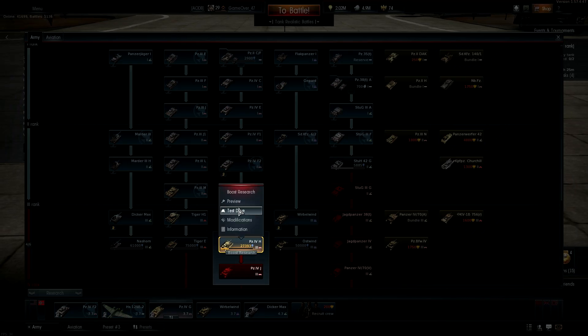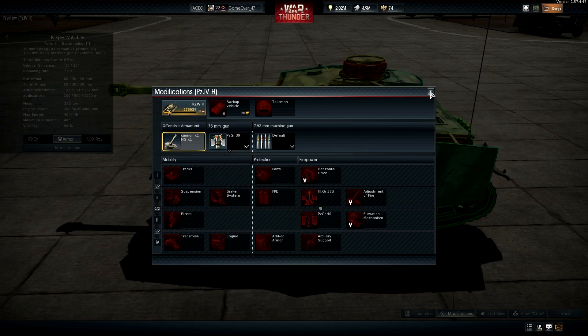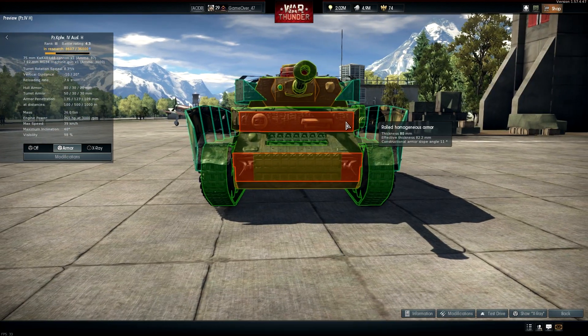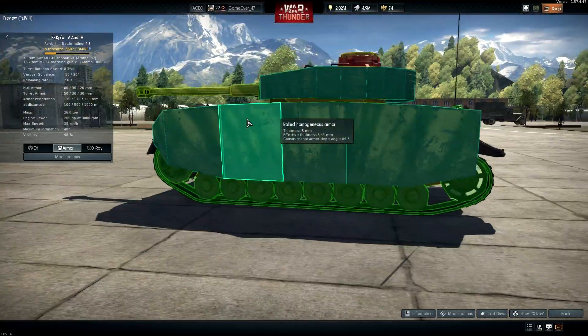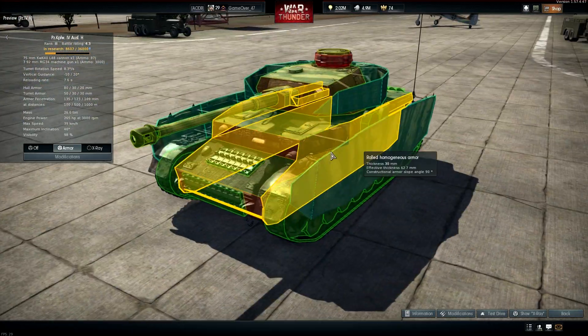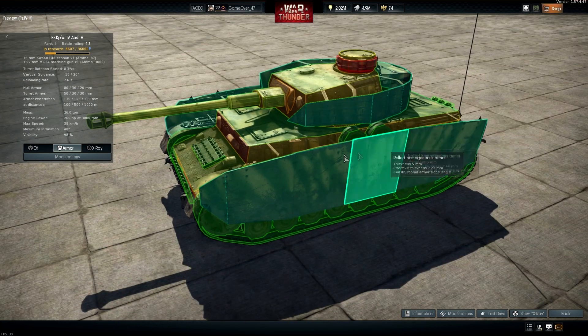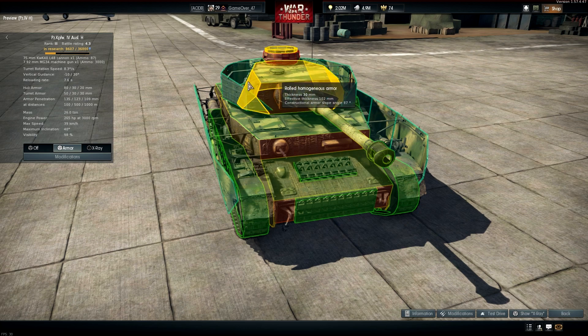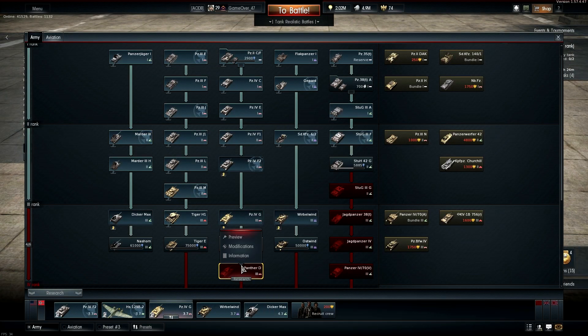The Germans are a little tricky considering they jump from 4.3 to 5.7 in the medium tanks department. The 4.3 Panzer has 136mm firepower and 80mm of armor, though it's very flat. The side armor variants are more useful against things like the Crusader AA — they can buy you extra seconds to turn the gun and shoot at them. Overall the armor on the 4.3 isn't that good, making it hard to compare with the T-34-85. Now, the Panther D.